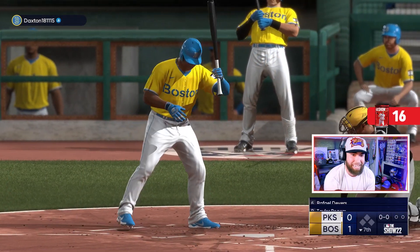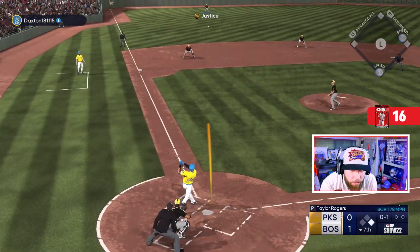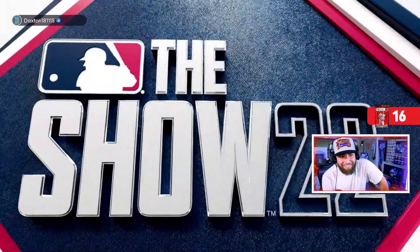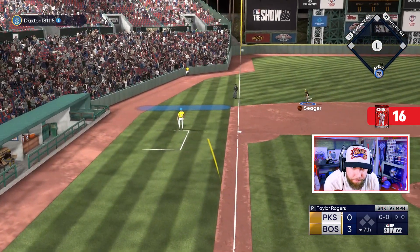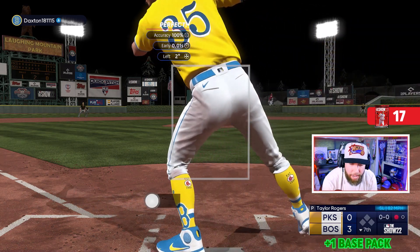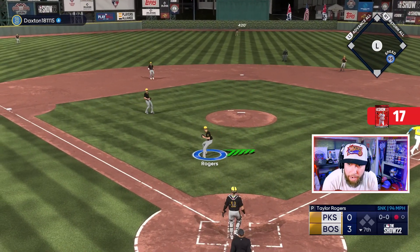Going to Rogers here with Devers coming up — we still have two at-bats. We only need one. Lead-off single for Devers inside out. We get ahead one-and-then hung a curveball — he didn't miss it. This has been frustrating — we're on a six-game win streak and it's just not a good way for it to end. We've got to battle back. We haven't thrown many bad pitches. We get our eighth strikeout of the game, get Pablo Lopez out of here.